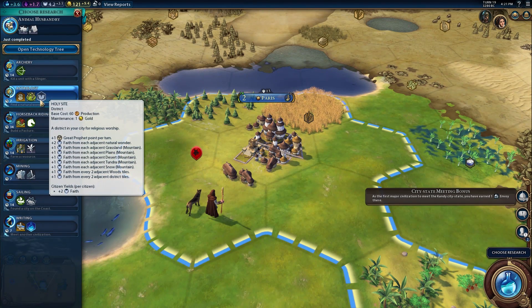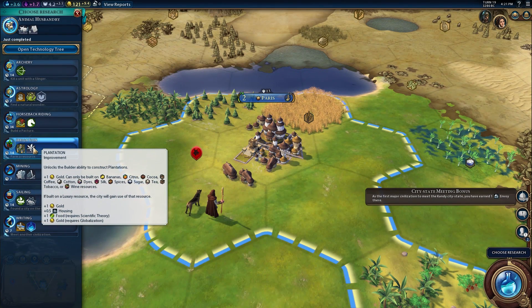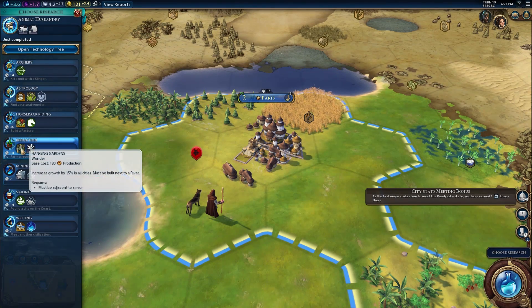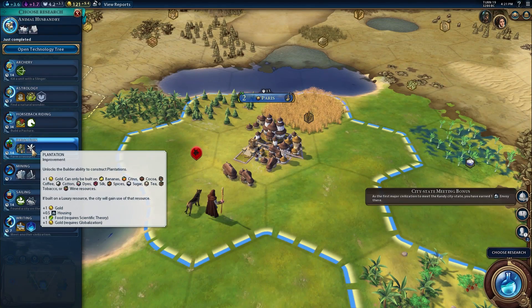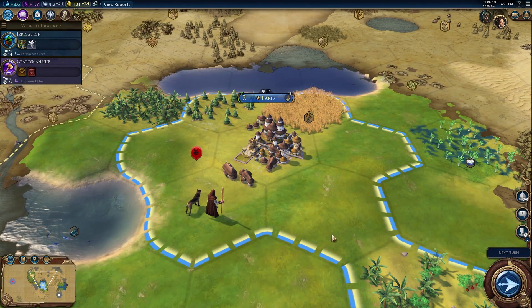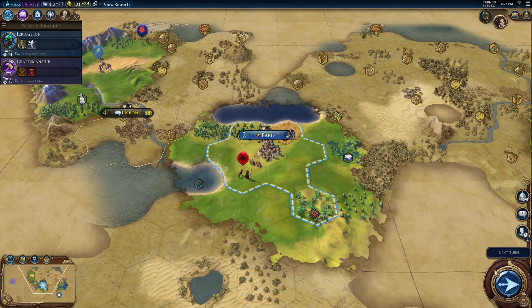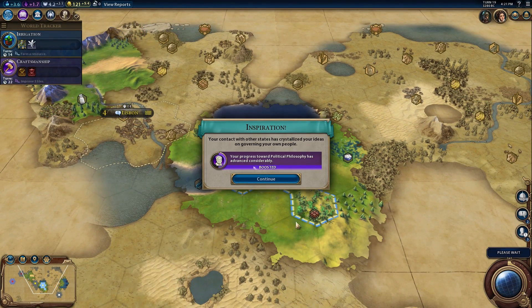Stonehenge, holy site. Horseback riding or irrigation? Irrigate - you've got to get that wheat. That's true, and the cocoa - the wheat's right there so we should go for it.